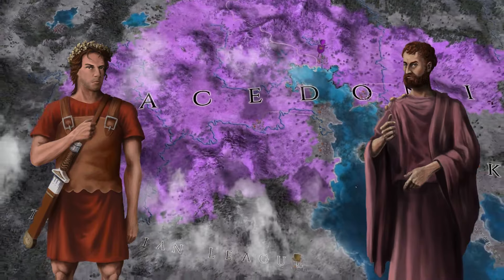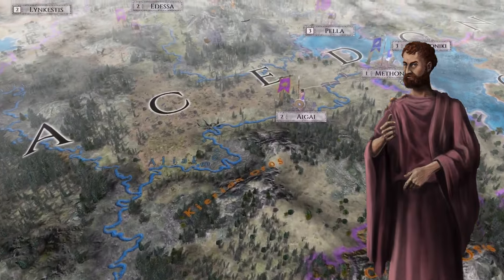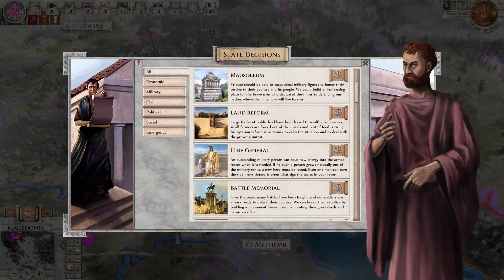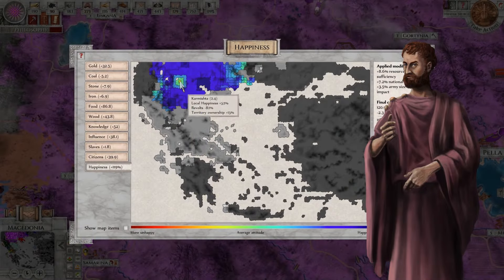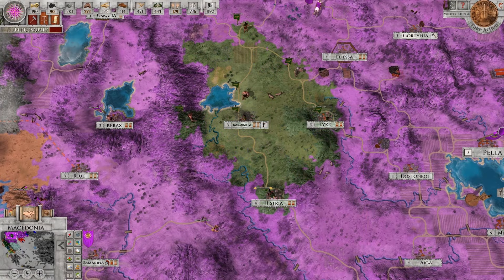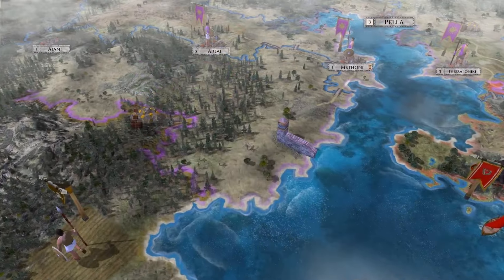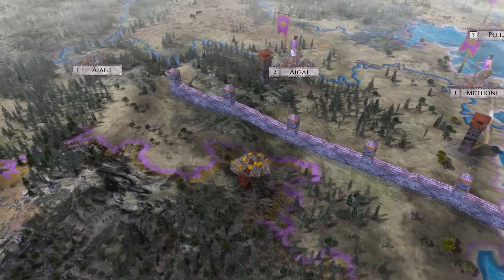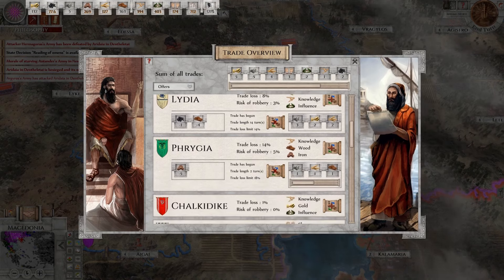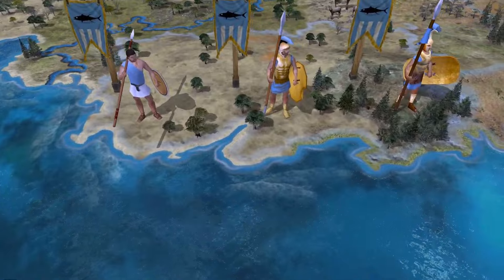First up on our list is Imperium's Greek Wars. This one is set in Ancient Greece with some DLC expanding it into the Roman era. The game uniquely combines turn-based 4X strategy with grand historical elements along with a mythological twist. Your goal is to explore the ancient world, build a civilisation and dominate. It starts in 359 BC and you step into the shoes of Philip II of Macedon, aiming to unite Greece under his rule. You can choose from 30 playable factions including Sparta and Athens.